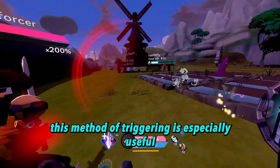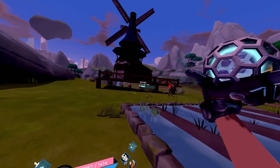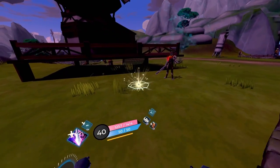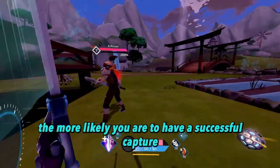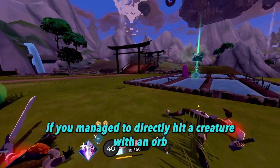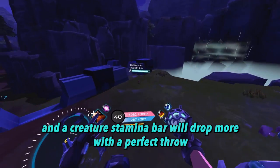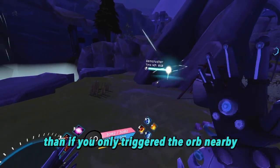This method of triggering is especially useful for flying creatures like these fairy flies. Once caught, the creature may try to escape the orb and run away. The lower the creature's stamina bar after a catch, the more likely you are to have a successful capture. If you manage to directly hit a creature with an orb, you'll hear a ding sound indicating a perfect throw, and the creature's stamina bar will drop more with a perfect throw than if you only triggered the orb nearby.